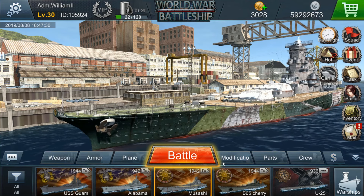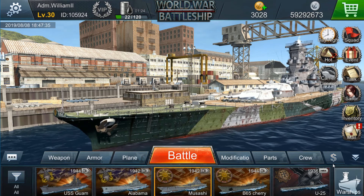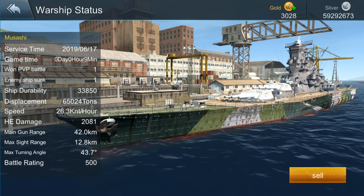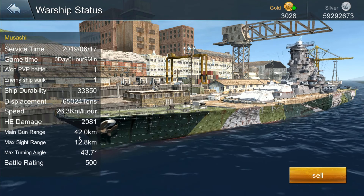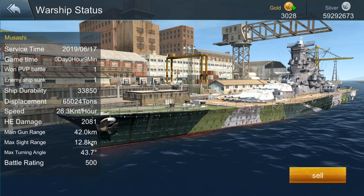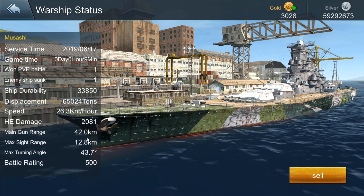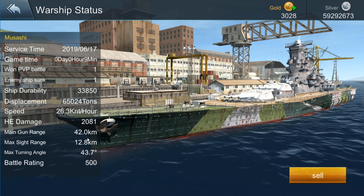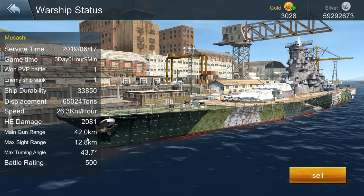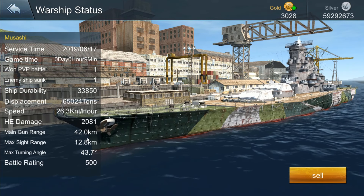Why? Well that's simple. Let's take a look at the information on this Musashi right here. My gun range is 42 kilometers, but my sight range is only 12.8 kilometers — so why have 42 kilometer gun range? Scout Planes is the answer. You can direct fire from these guns from your Scout Planes. You'll see that in depth in later parts to this series.